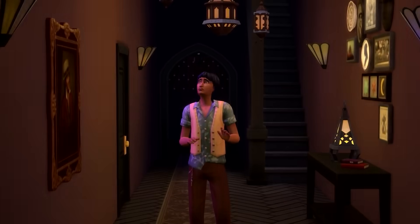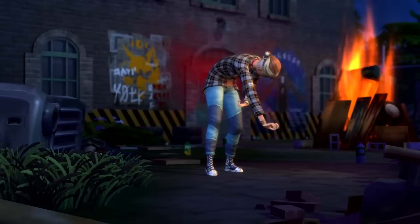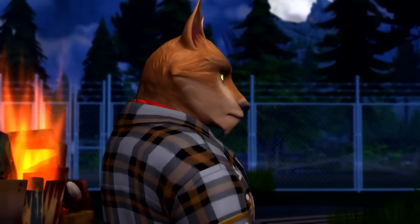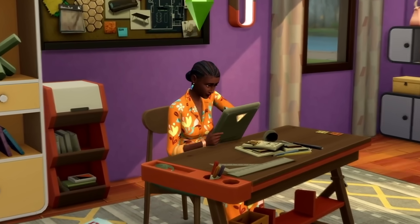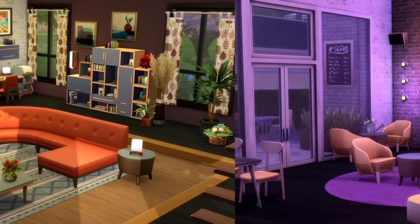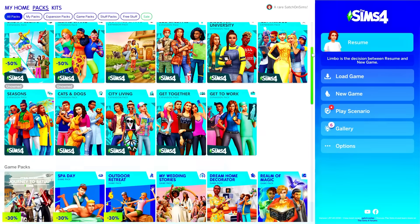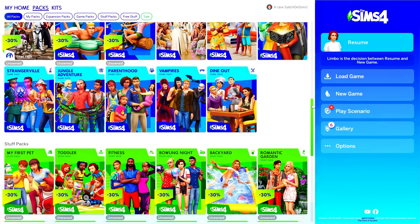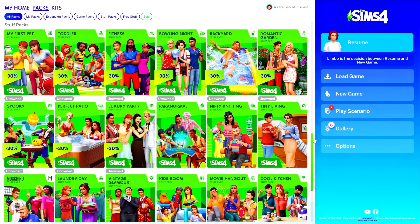All stuff packs have the same price point, yet there's a huge difference in content between Luxury Party Stuff and Paranormal Stuff. The same with game packs - the Sims 4 Werewolves pack came with a really nice world, a life state, and tons of gameplay for it. On the other hand, Dream Home Decorator only comes with a career - something which could have gone in a stuff pack. I think it's really confusing as a player because when you go into The Sims 4 for the first time, you don't know which are old packs or which are new packs. It's a really big shame they're not open to refreshing older packs.